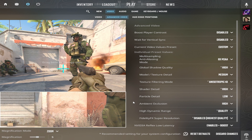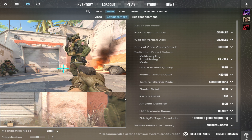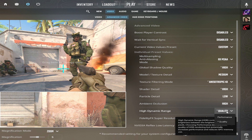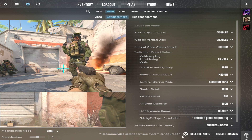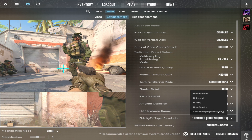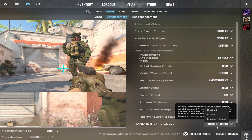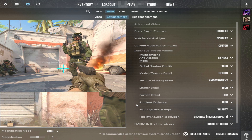Ambient occlusion: set to high — enhances realism by calculating light intensity and shadowing. High dynamic range: quality, controls the brightness range between the brightest and darkest pixels. Fidelity FX Super Resolution: disabled, highest quality. NVIDIA Reflex Low Latency: enabled with boost mode, aimed at reducing system latency, increasing response speed and slightly affecting FPS to minimize delays.